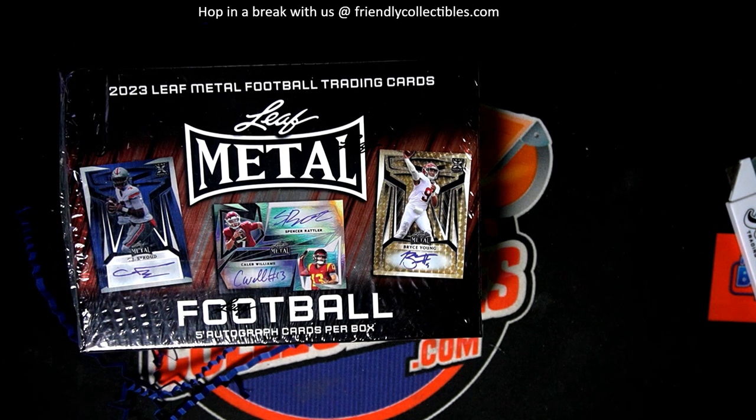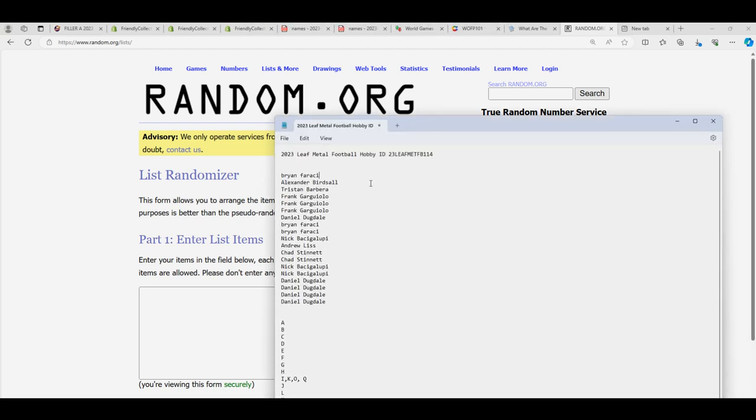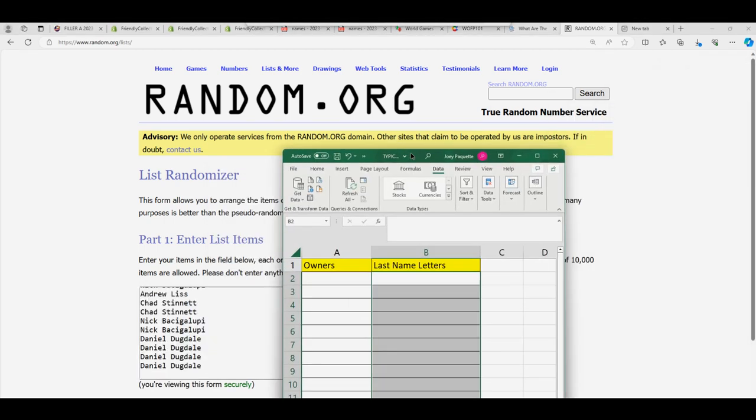We're going to be randomizing for last name letters in Leaf Metal Football. Each list will go through here seven times and start with the owner names. We'll stack the list up side by side right over here.